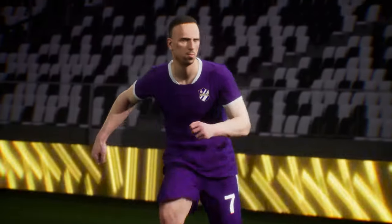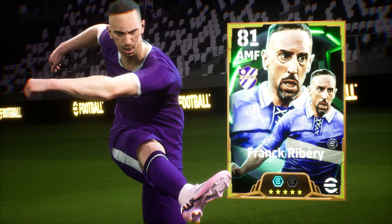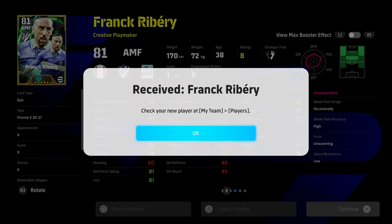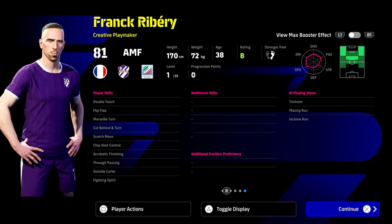First up is going to be Rebri. By now you probably should have got Rebri. If you've logged in for 6 days and scored your penalty you should have him by now, because obviously the update will be out 7 days tomorrow. So you'll definitely have him by tomorrow even if you've missed a penalty or two. Now this is the build that we're going for for Rebri.